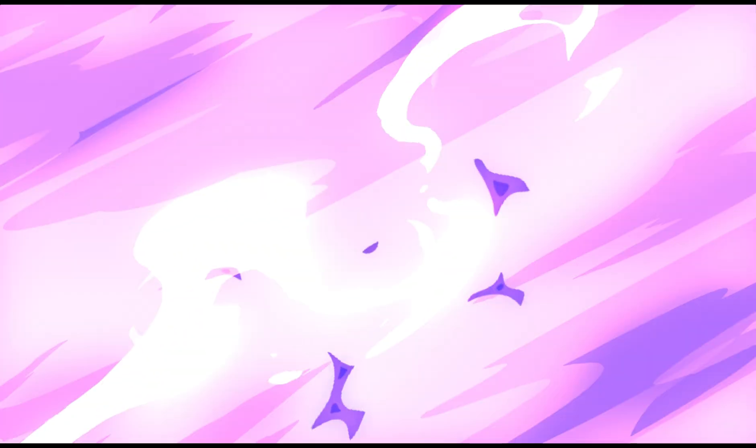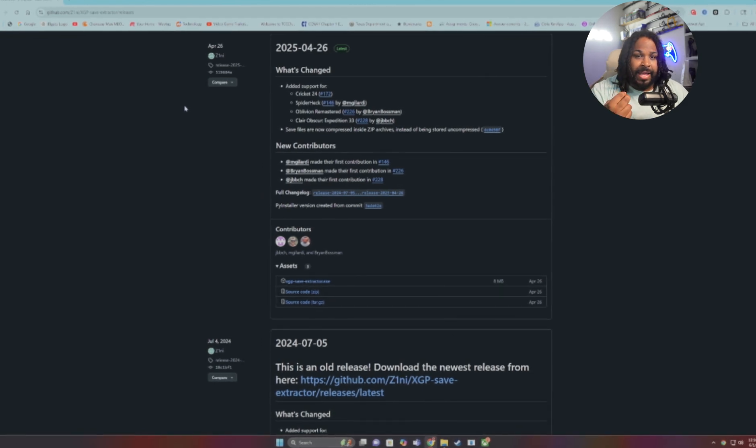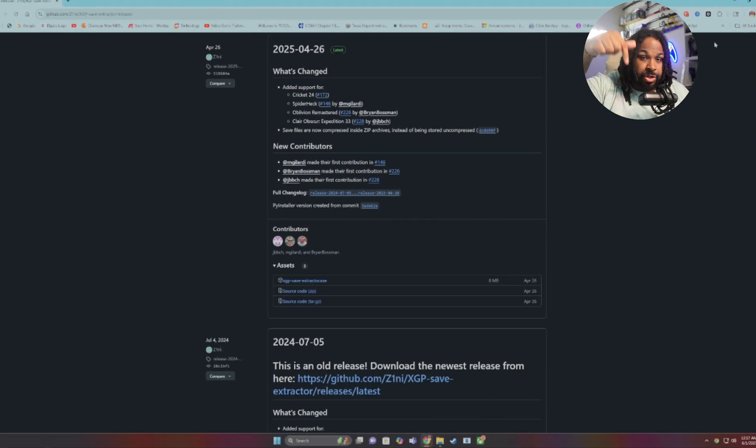Alright guys, so first of all the GitHub tool is called XGP — it is an extractor. Basically what it does is it goes into the memory of the Game Pass, grabs the save files, and puts them into the format needed so you can pull them and bring them over to Steam. I'll have all that linked down in the description below.